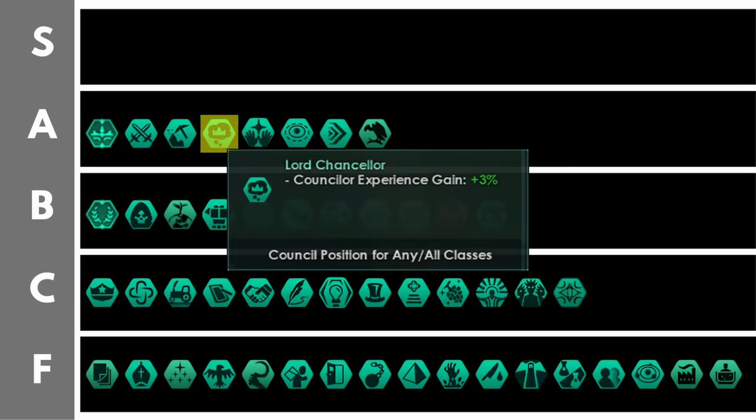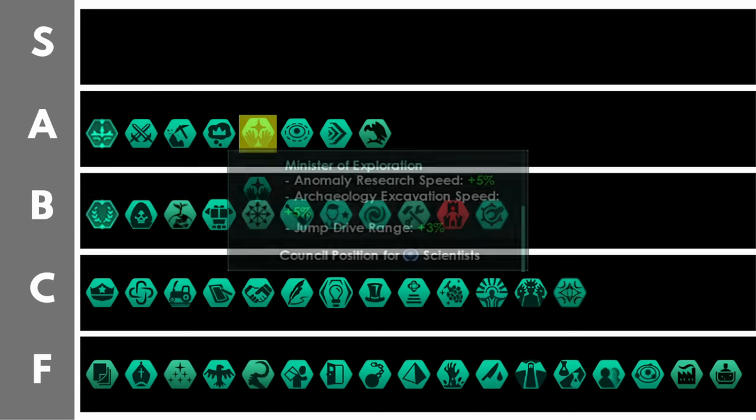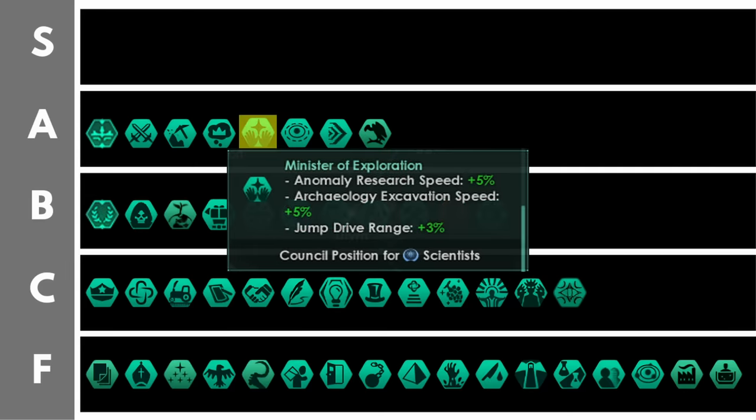The lord chancellor gives you 3% councillor experience gain per level and can host any type of leader. Councillors are the best and most important leaders to level up in your empire — getting very high level councillors with destiny traits is very powerful. Rolling out the lord chancellor early and getting high level councillors early in the game is very very good. The minister of exploration grants 5% anomaly research speed, 5% archaeology exploration speed, and a whopping 3% jump drive range per level. At maximum you're looking at around 45% additional jump drive range, which grants a lot of tactical and strategic flexibility for your military forces.